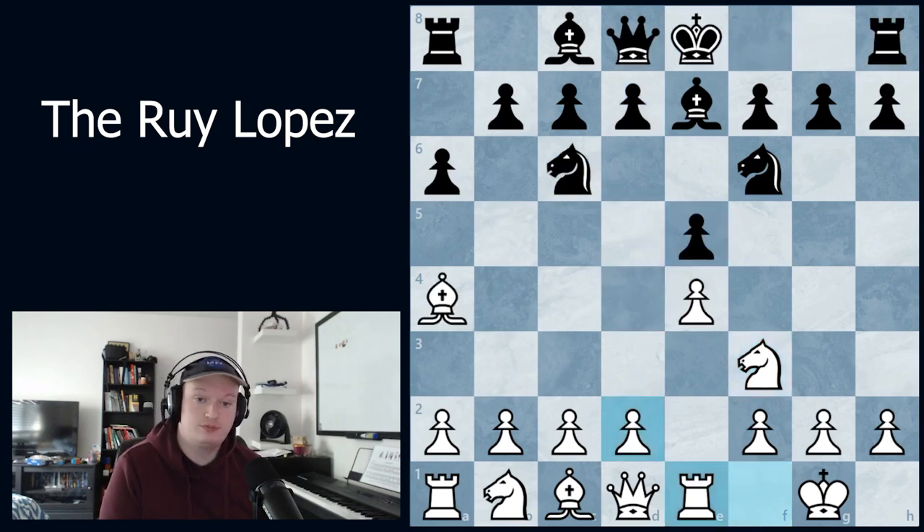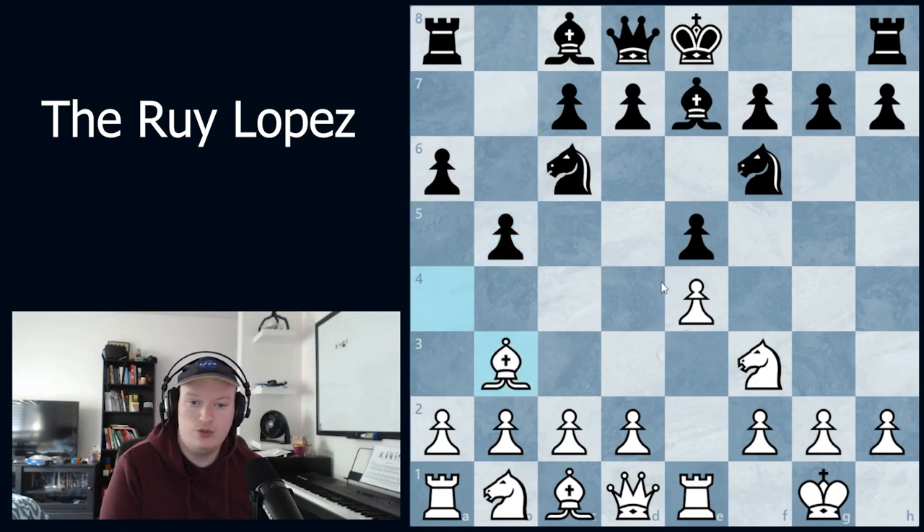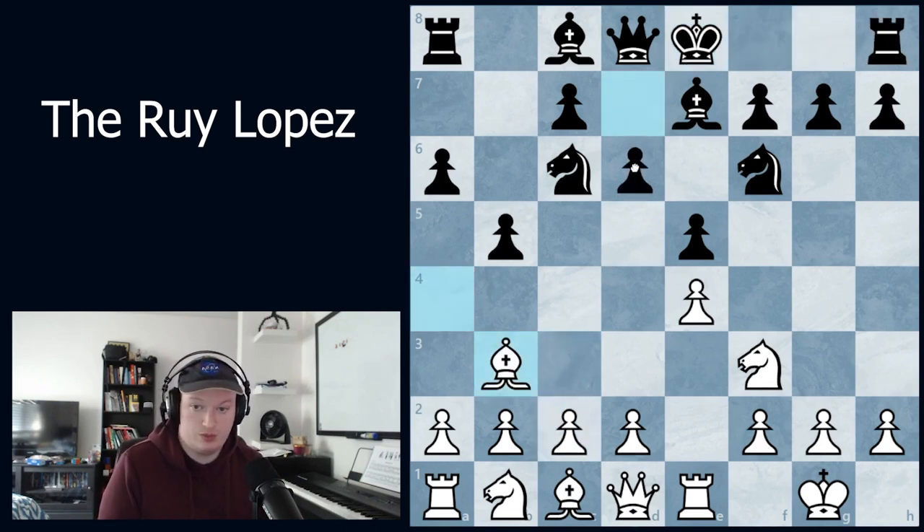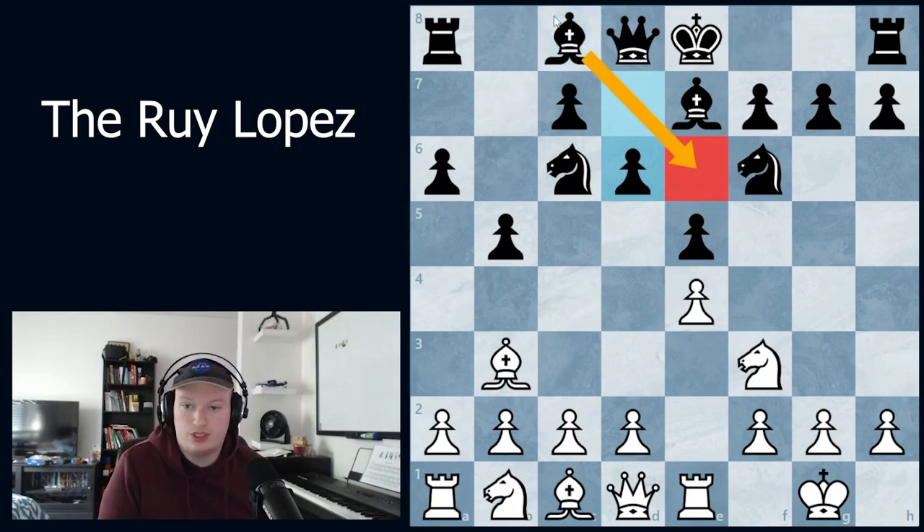That's why after rook to e1, black tends to play b5 — this doesn't allow white to capture on c6, so the bishop will generally move away. The move d6 is a very common response; you might also see castling. Today we're looking at the classical response of d6, which adds extra protection to the e5 pawn and prepares moves like castling, bishop to b7, bishop to e6, or bishop to g4.